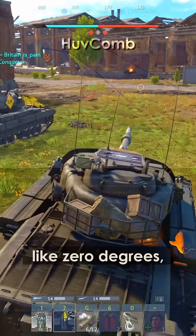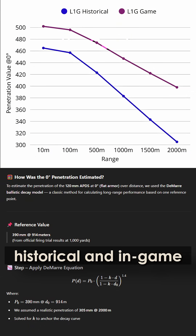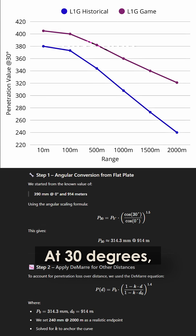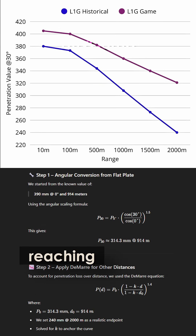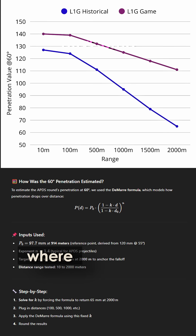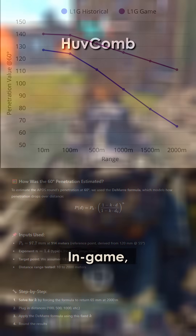At flat angles like zero degrees, the difference between historical and in-game values starts small — just 8% at close range — but rises to nearly 27% at 1.5 kilometers. At 30 degrees, the gap widens faster, reaching over 32% at that same distance. But the biggest leap is at 60 degrees, where the in-game round performs up to 54% better than what the reconstructed historical figures suggest.